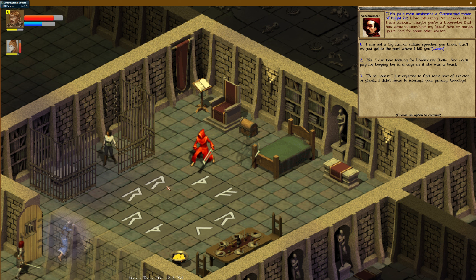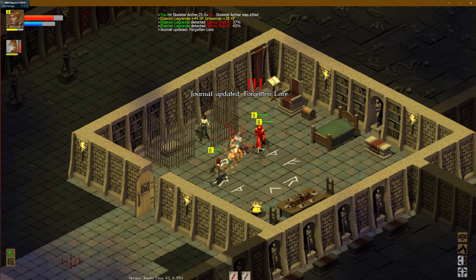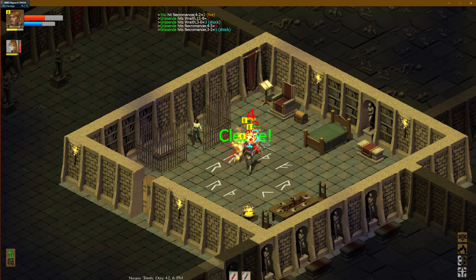An intruder. Now I am curious. Maybe you're a lore seeker that has come in search of my guest here. Or maybe you're here for some other reason. Yes, I'm here looking for Loremaster Riella, and you'll pay for keeping her in a cage as if she was a beast. Ah, well, then you'll have no use to me. You found Riella. Congratulations. Now die.